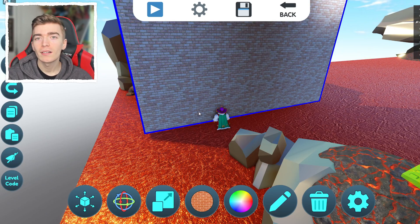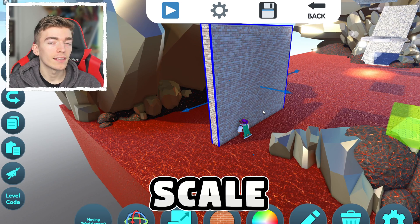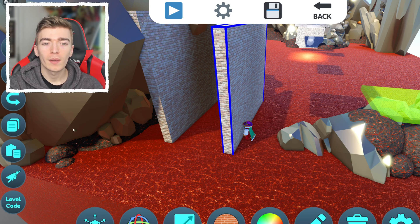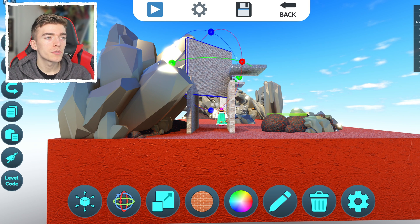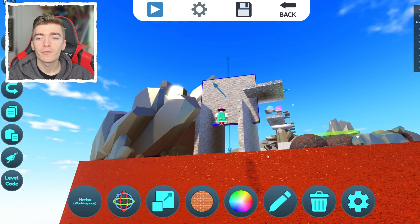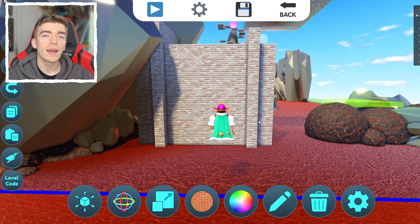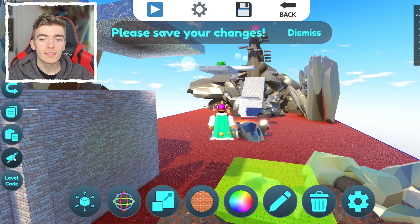If you want to build a small house, this is the exact same way a game developer would do it in their Roblox game. Simply scale it, make sure it's the right pattern, then use the copy and paste buttons to create an exact replica. There's also a rotation tool to rotate walls, since a house needs four sides. You can even fly, in case you've ever wanted to know what it feels like to fly inside Roblox.